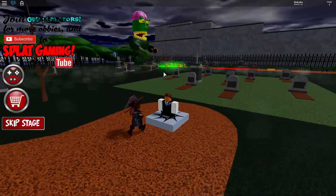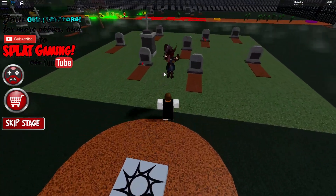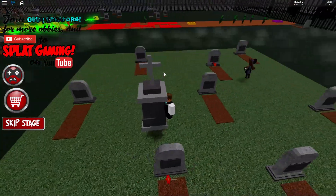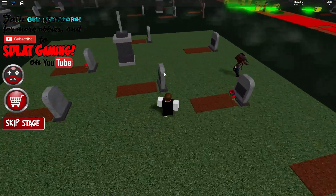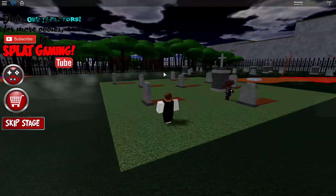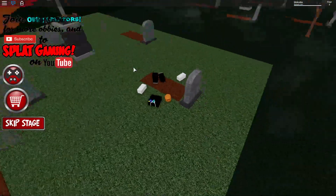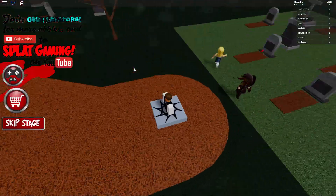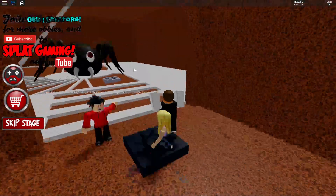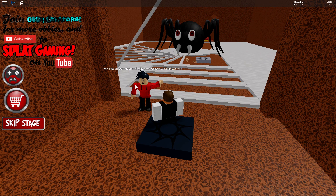I'm guessing there's one tile I have to step on that doesn't kill me, because anything other than that confuses me. I'm not exactly sure what we need to get to, so I'm hoping that one of these will transport us somewhere else. Oh, this person looks like they might know what they're doing — yes, this one! How deep are we underground? Who knows what we'll find down here — well, we found a spider or something.